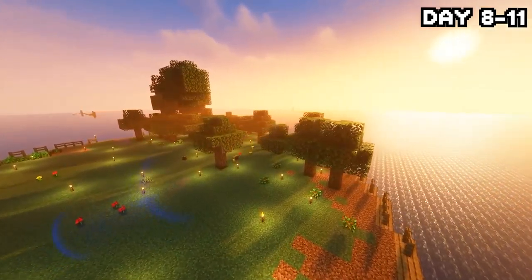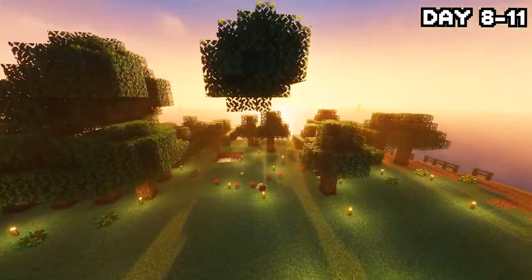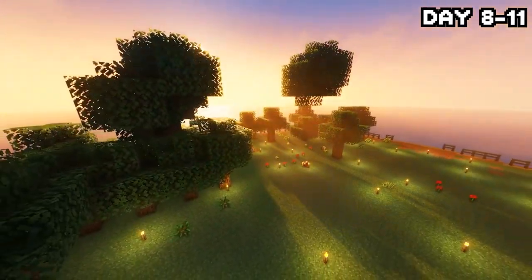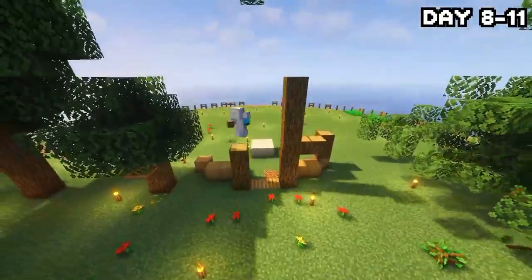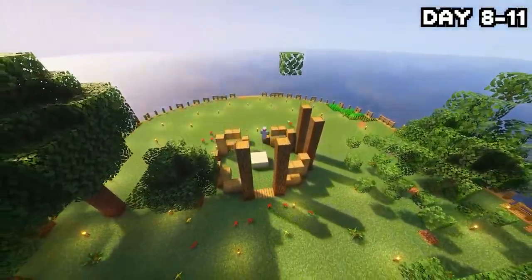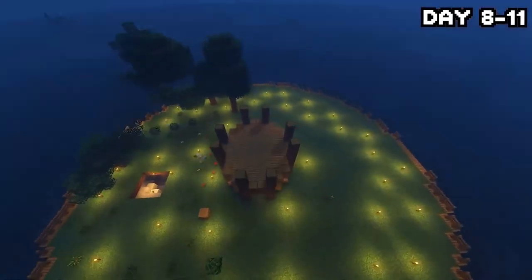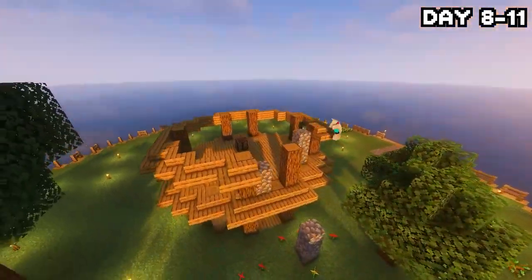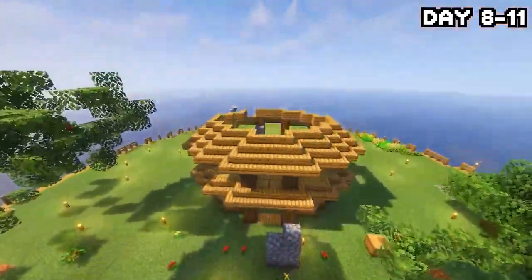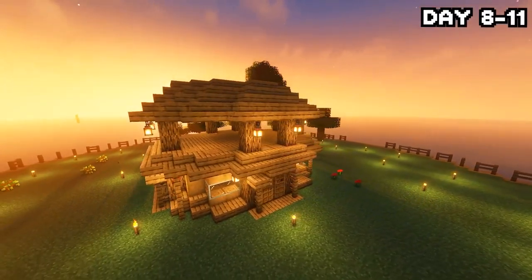On morning of day 8, things were really starting to come together. We now had more land to build on, a forest of trees at our disposal, and enough iron. I decided to start gathering materials for my house and planning where I wanted it — kind of a circular design in the center as a central hub with pathways leading out from each side. Finally, after three days or so of working on it, by morning of day 12, the house was done and I think it came out looking pretty nice.